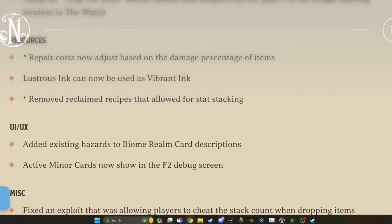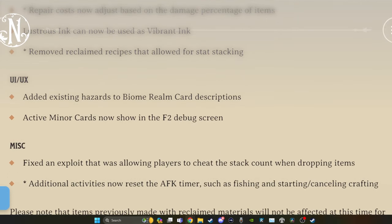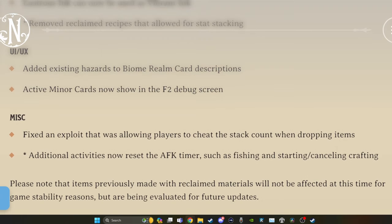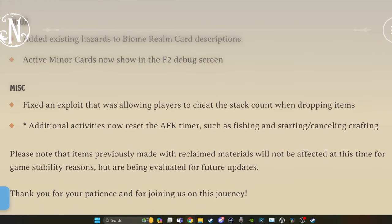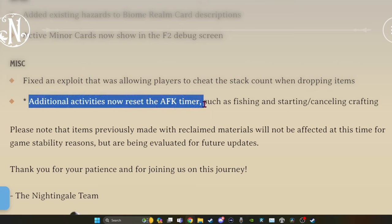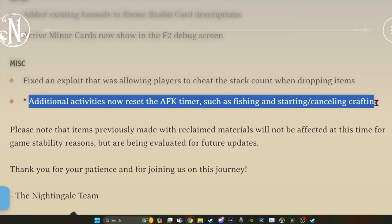A couple little details added for the UI for card descriptions. And on F2 you'll be able to see which active minor card is happening. Speaking of exploits, they fixed an exploit that was allowing players to cheat the stack count when dropping items. Additional activities now reset the AFK timer such as fishing and starting or canceling crafting. That's really good because it's annoying when you're standing there in the middle of doing something and all of a sudden it boots you out for being AFK.